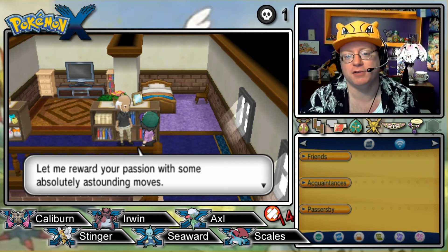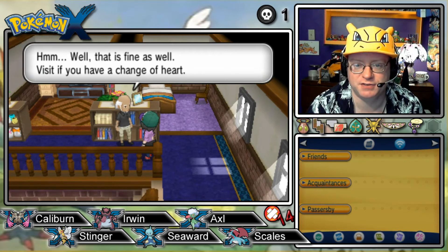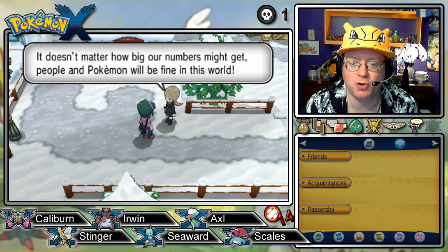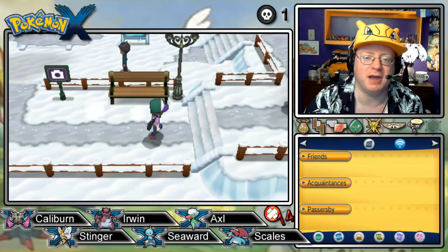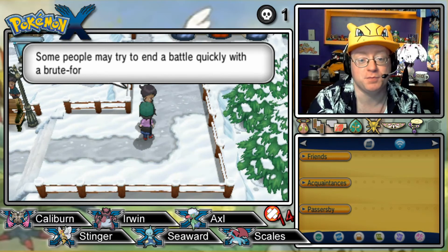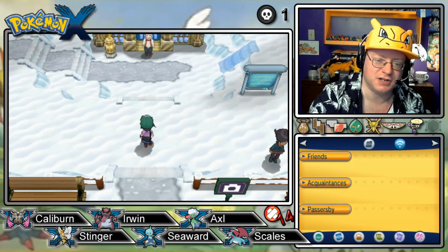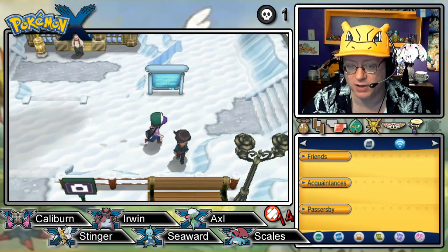Your quest for power has brought you here — let me reward your passion with some absolutely astounding ultimate moves. Shall I teach them to your Pokémon? No. Well, that is fine as well. I prefer Surf over Hydro Cannon. Surf has 90 power, Hydro Cannon has 150. Since you have to spend a turn recharging from Hydro Cannon, you put out 150 damage and then the next turn, no damage. If you use Surf two turns, the first turn you do 90, the second turn you do 90, for a total of 180. Although the individual attack doesn't pack as much of a punch, over time you're doing more damage with Surf than with Hydro Cannon. Tactics.